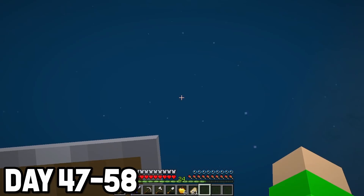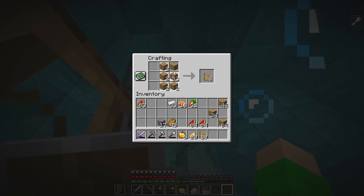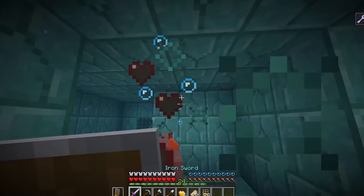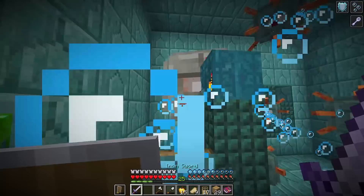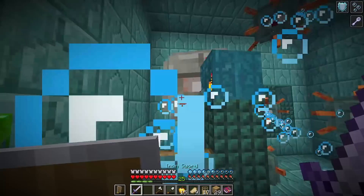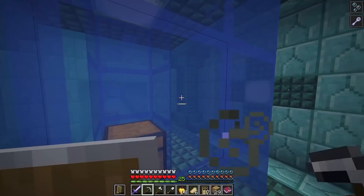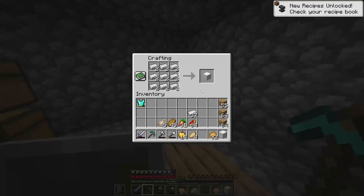Back in exit 3 now, ready to discover what lay beneath the waves. I stumbled across a giant ocean monument, and realized if I wanted to beat exit 3, I would need to kill the elder guardian. I grabbed a lot of doors which allowed me to breathe in the monument — as veterans probably know, using doors is easier because the elder guardian gives you mining fatigue. While exploring the monument I found some very nice loot, and after a while came across the elder guardian himself. It was a struggle to fight him, but I eventually took him down. The mining fatigue meant I had to wait before getting into the chest, but finally it ran out and I grabbed the cyan wool — another exit down!